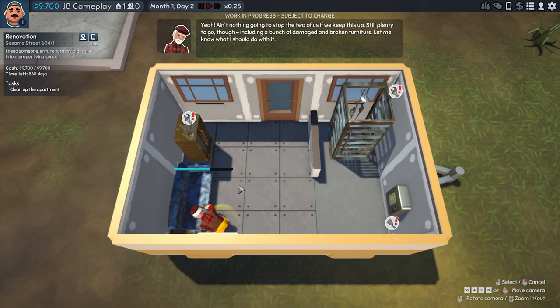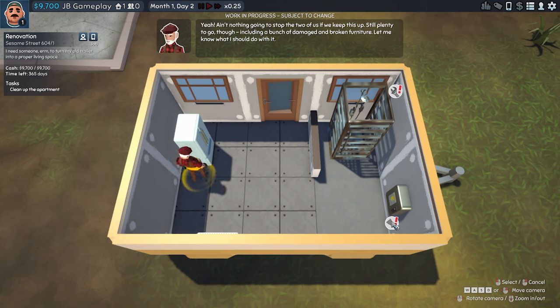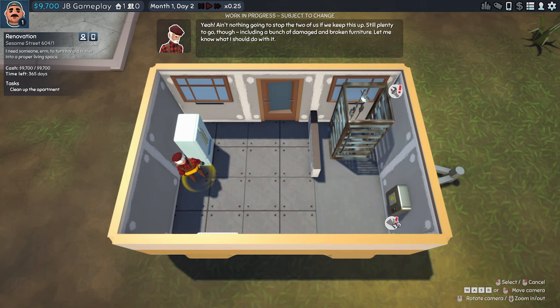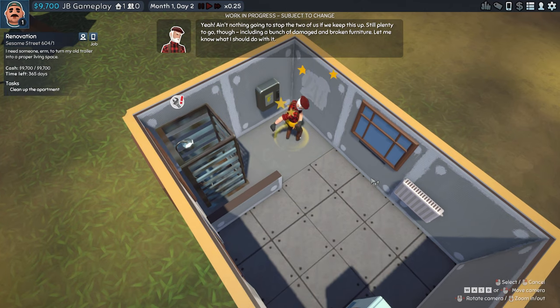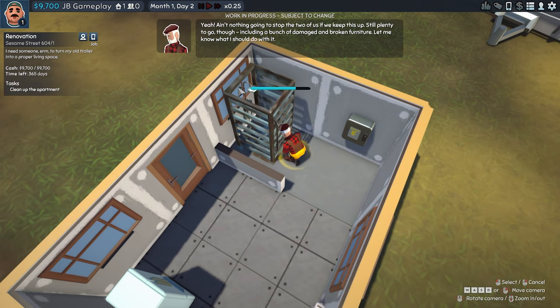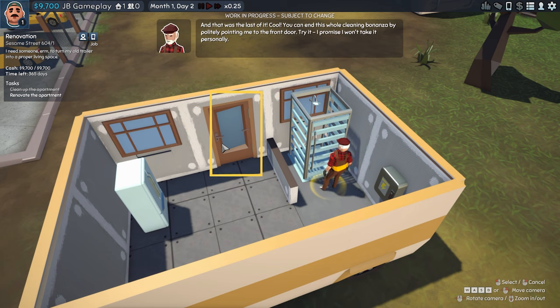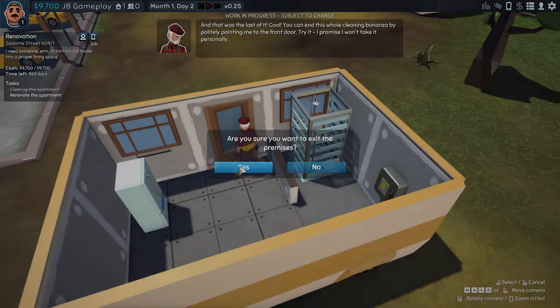I see — if restore chance is one hundred percent, that sounds a lot better. We also have a shower to restore. We could scrap it, but restoring looks a lot better. That was the last item — the guide says 'You can end this whole cleaning by politely pointing me to the door. Try it, I promise you won't take it personally.'